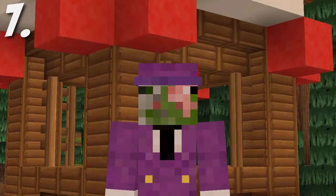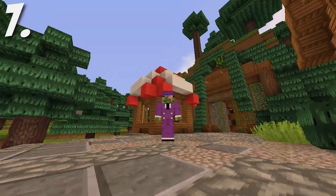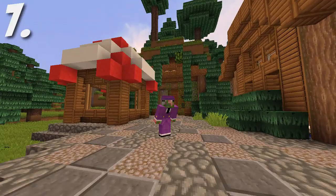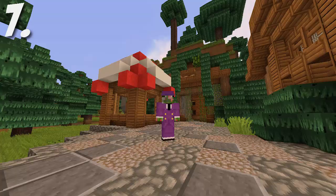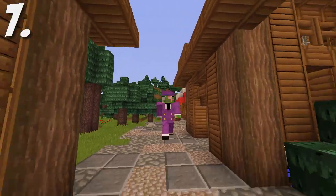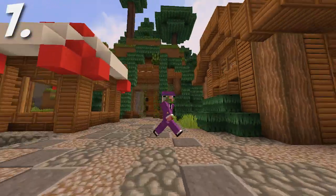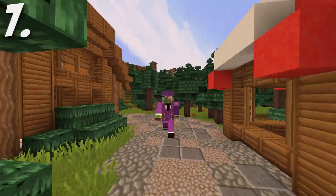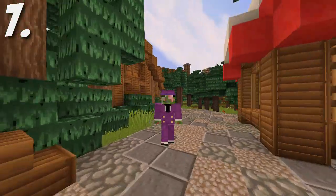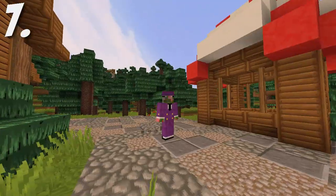The skin at number 7 is named Pimp Daddy Z — just how awesome of a name is that. This zombie pigman skin is a zombie pigman pimp. The purple suit and the feather on the side of the hat really help tie this skin together.